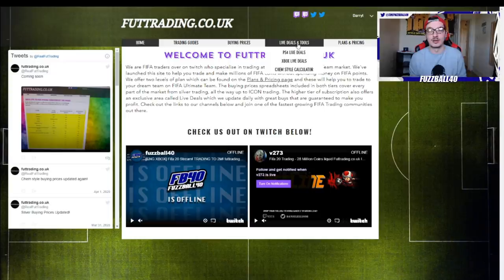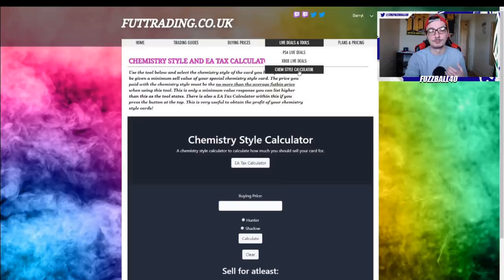For fifteen pounds a month you get access to a live deals area where we put all the live sniping filters we come up with. As you've seen in the zero to two million series, I'm pretty good at finding sniping filters - we're going to start putting those into the live filters area to help you make as many coins as possible. You also get access to our chem style calculator tool.